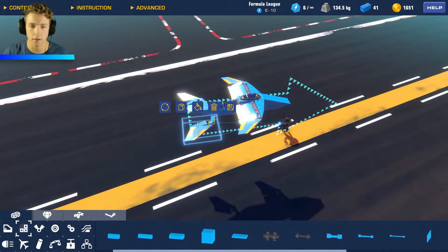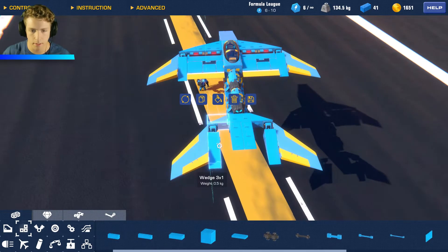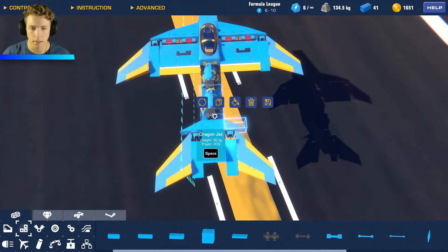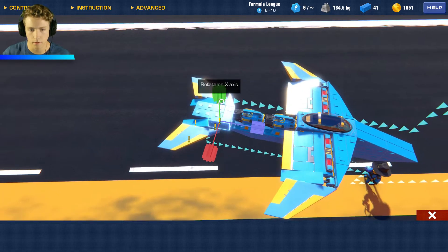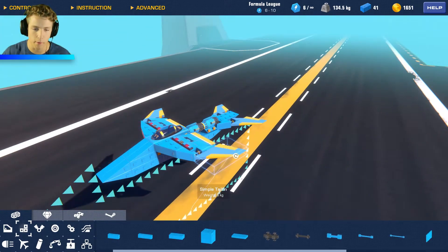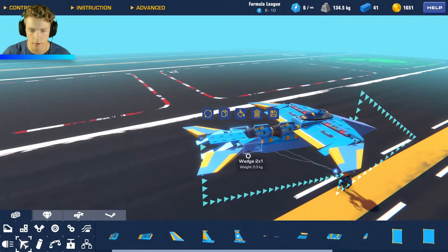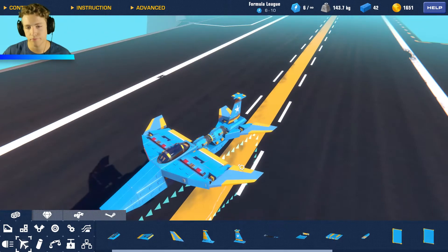Now let's do this one over here and do the same exact thing. I'm thinking of flipping these and moving them in so things look a little better. Instead of having this weird piece sticking out, we can just totally flip this. Let's delete this one and copy the other one to that side so it looks a bit cleaner. Now let's add a vertical stabilizer. I like this one because it's centered, and even though it has a weird little top on it, it'll work out fine.